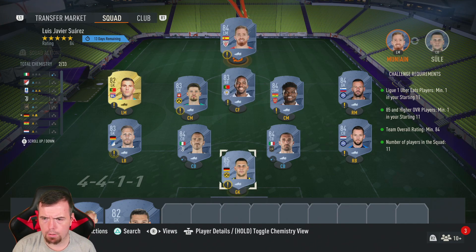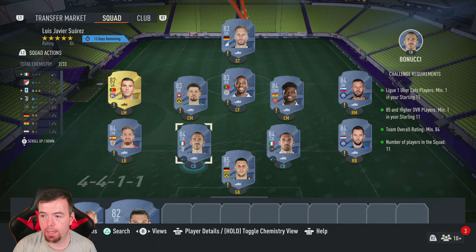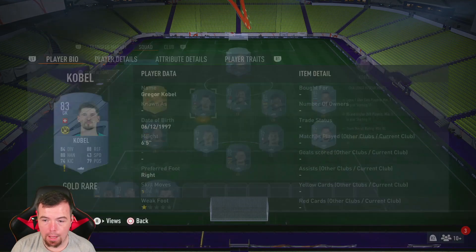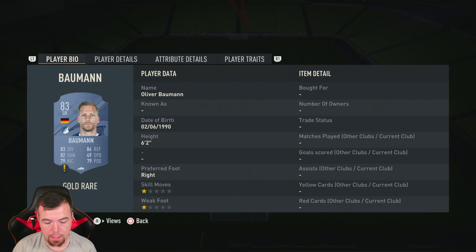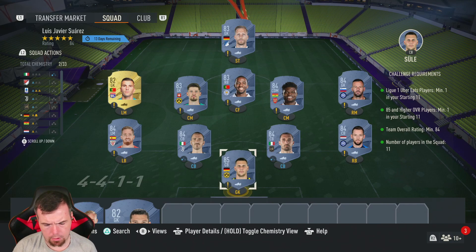I actually made a mistake and overpriced this one initially - it's cheaper than I thought. Saul is 5k. Chiellini, Bonucci, Muniain, Handanovic, and Partey are all 2k each. Kobol is 850 coins, Lopez your French League player is 650, Pereira is 850, and Boiman is 850.